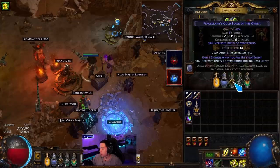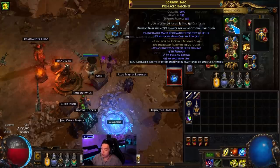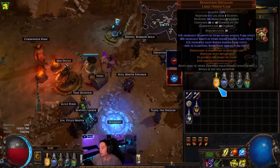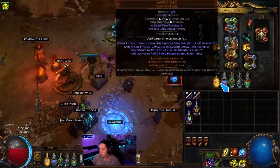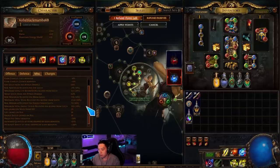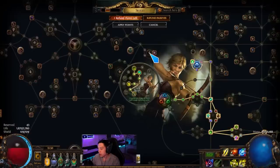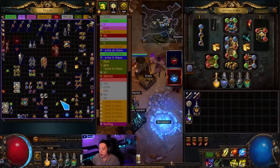For the gold flask, you want increased effect and rarity — avoid rolling 'gain charges when hit by an enemy.' You also need the rarity craft on the helm, which gives 44% increased rarity of items dropped by slain rare or unique enemies. For Divination Distillate, you want 12% quant and as high rarity as possible, scaled by flask effect nodes. With both flasks pressed and the item rarity gem in KB, you go from 244% rarity up to 353% rarity and 106% quant.